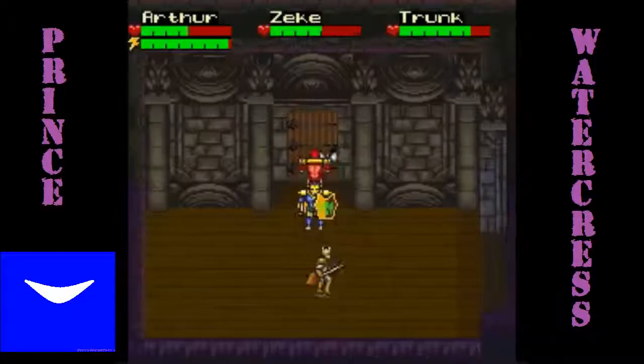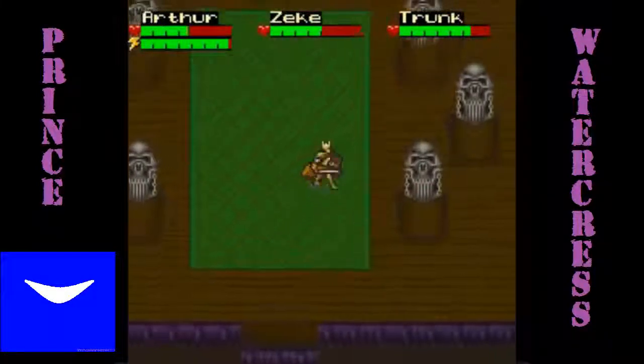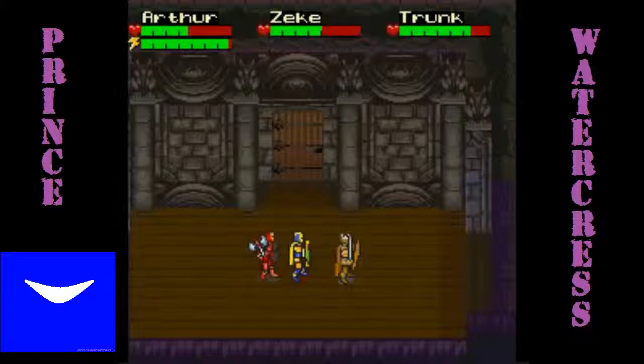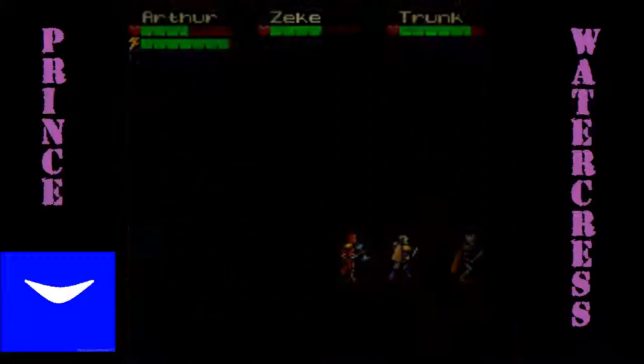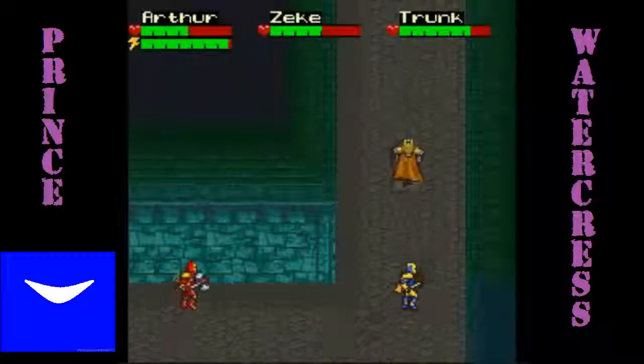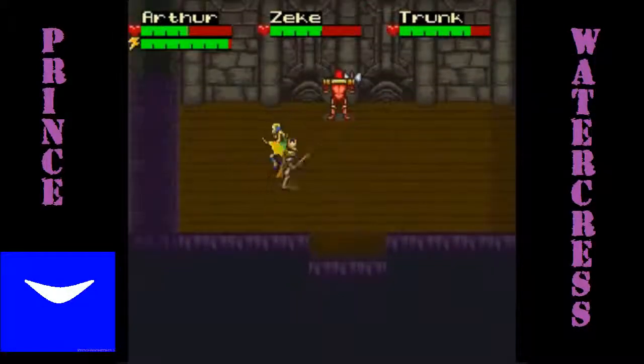Castle Blackroot is very, very linear — all you have to do is follow the path and you will get Zeke's key. There isn't even a boss here. That outside exit is only if you don't have Zeke — thankfully we have Zeke with us, so we will never be using that outside door. When you have a choice of going north or east, you want to go to the east and follow the path from there. There is a staff piece in this room — you do not want to miss it, you will see it as soon as you enter.